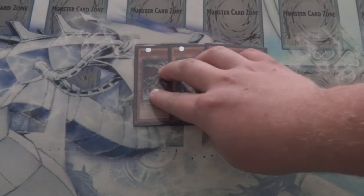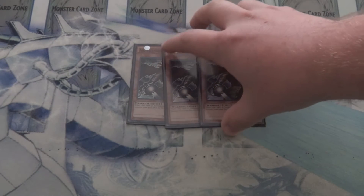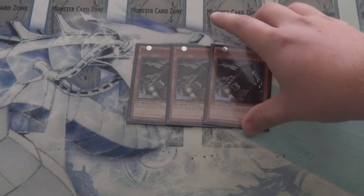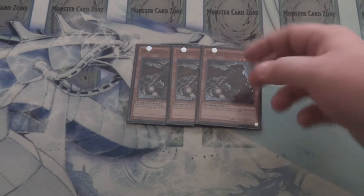For starters, we run Triple Armageddon Knight — easily the key card to make all the engines run in this deck. If you can get them onto the field as quick as possible and get a level 4 special summon on top of it, then you're off to a very strong start in this deck at all times.